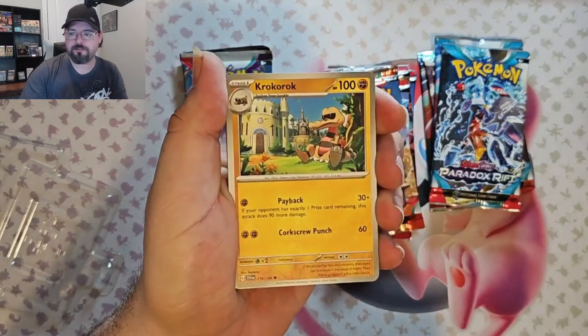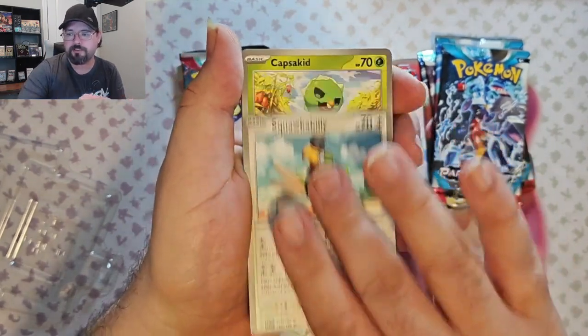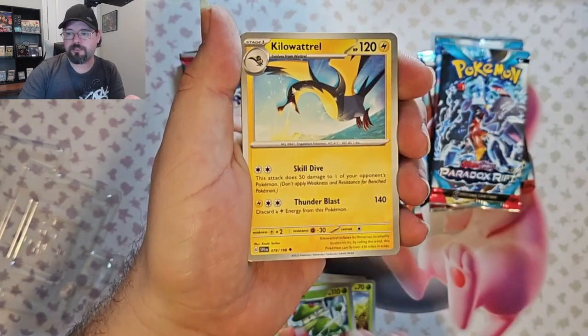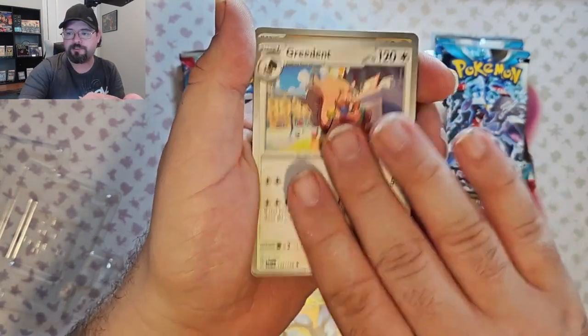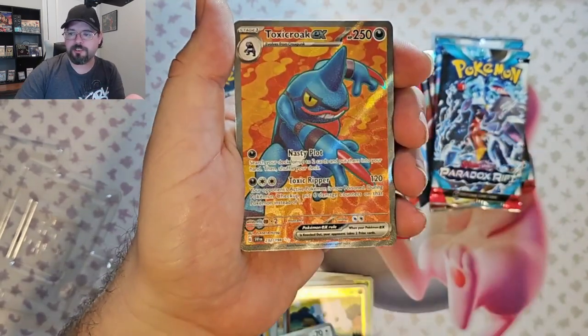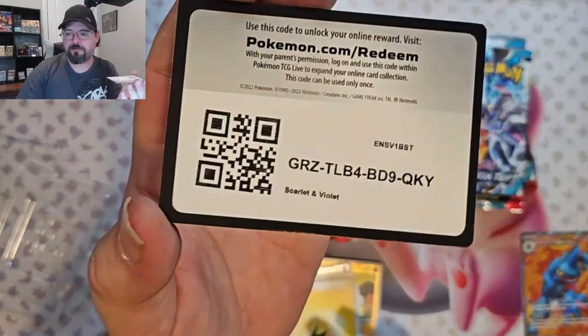We've got Quokk Rock, Manki, Squawkabilly, Cap's Kid, Breloom, Killawattril, Greedent, Metatite Reverse, Mug's Hold Reverse, and Tox Pro Key X.